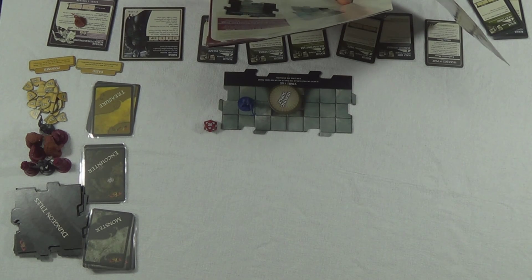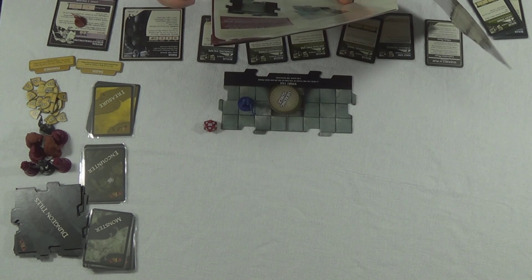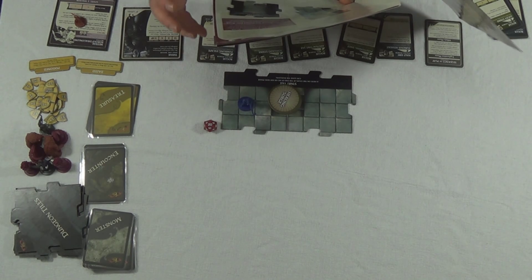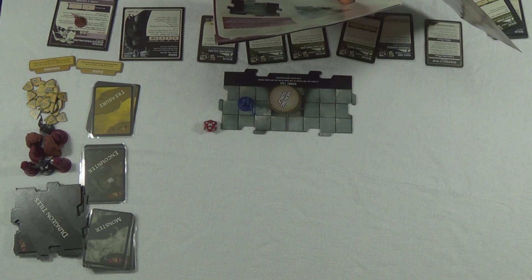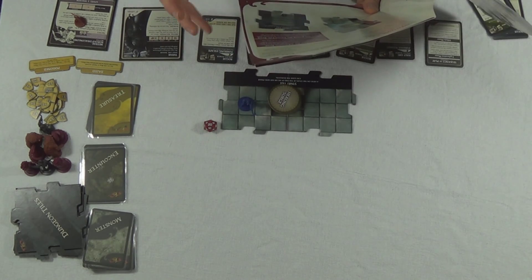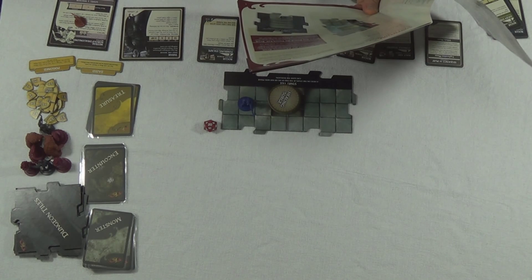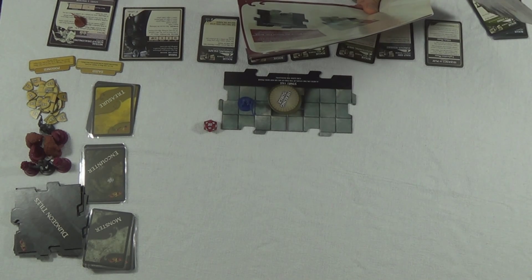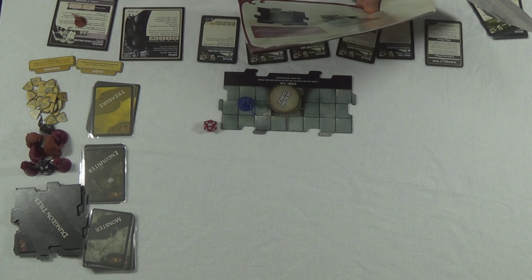Shuffle the dungeon tile stack and insert the tunnel exit tile as the sixth one - but I want this to be fast and quick so I made it the third one. Special adventure rules: when the hero reveals the tunnel exit tile, place the Cobalt Dragon Lord on the tile and read the text below. Victory: you win when your hero defeats the Cobalt Dragon Lord and escapes from the dungeon by ending their hero phase on the stairs on the tunnel exit tile. Defeat: you lose if your hero has zero hit points at the start of their turn and there are no healing surge tokens remaining.